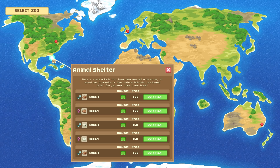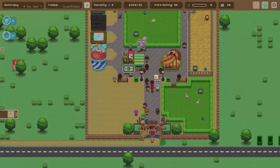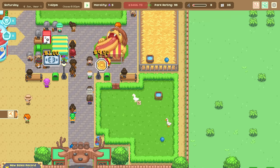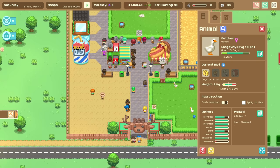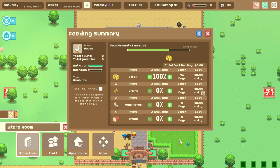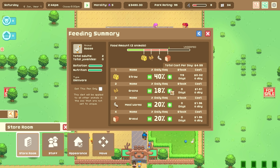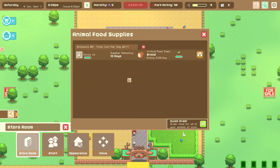There's an animal shelter where we can get more rabbits, but I don't really want to right now. We'll just hope the geese breed — Duchess is not pregnant right now. Let's make the geese a little bit happier by changing up their food: straw down to about 30-40%, meal worms at 20%, bread at 20%, and grains at about 20% as well. That's pretty good nutrition and they're absolutely satisfied by it, so that's fine.